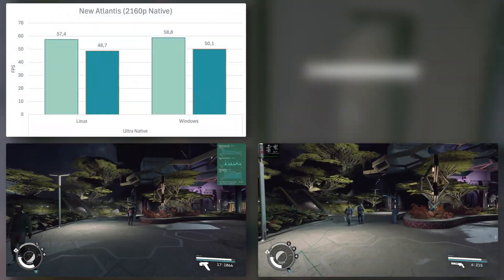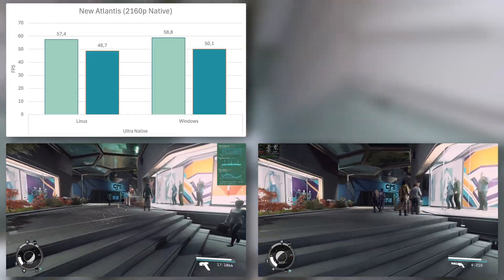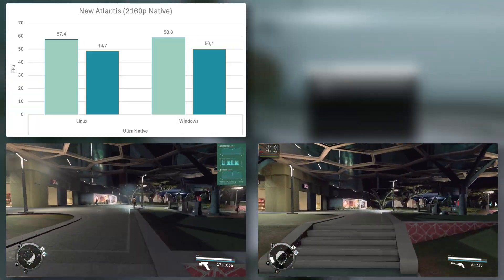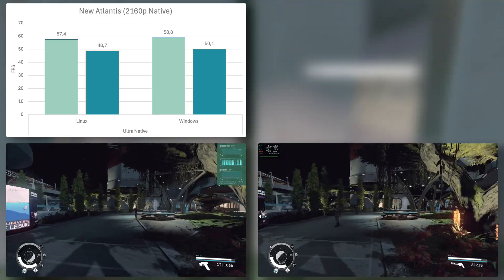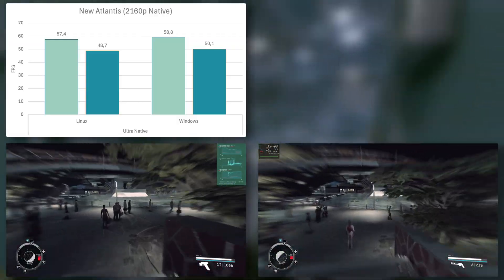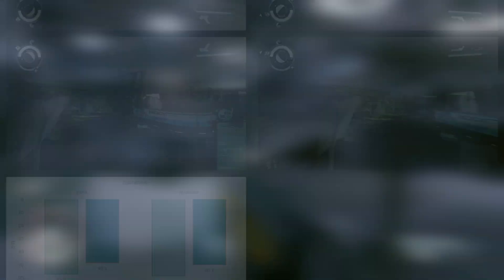Lastly, I ran one test at 4K native in New Atlantis. I was curious how much Linux and Windows would come together when I stressed the GPU as much as I could to take the load off the CPU. My assumption from previous tests was that when the CPU becomes the dominant factor, Windows pulls ahead of Linux. As you can see, my theory was correct — at least in Starfield in this very CPU-heavy area, there's barely any difference at native 4K with the ultra preset.